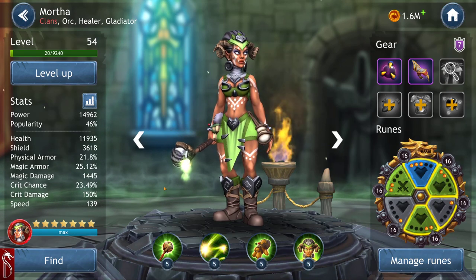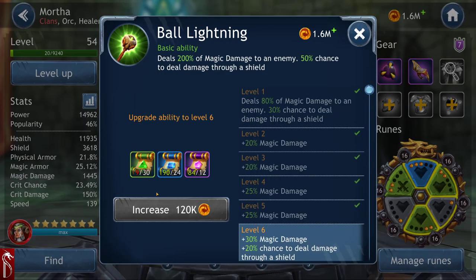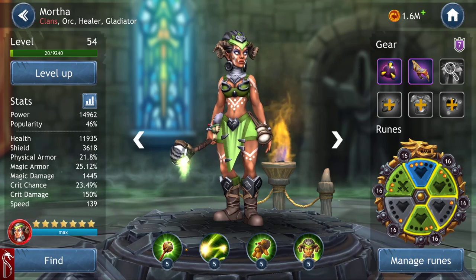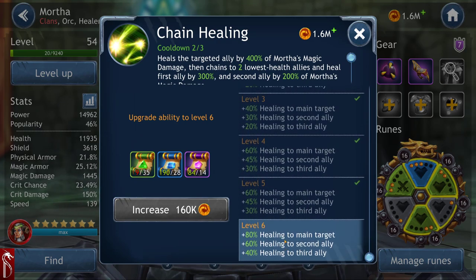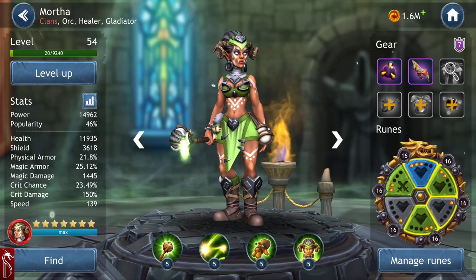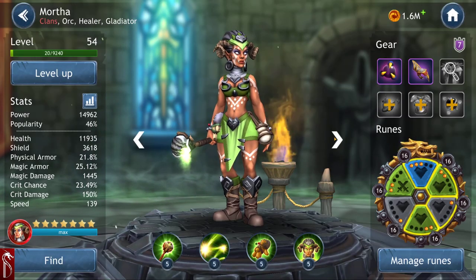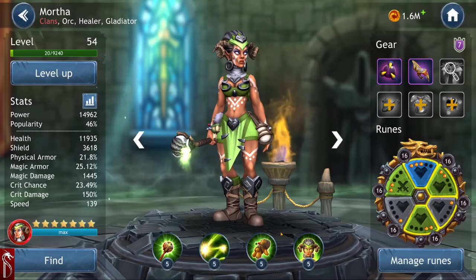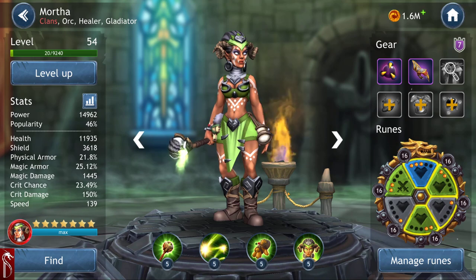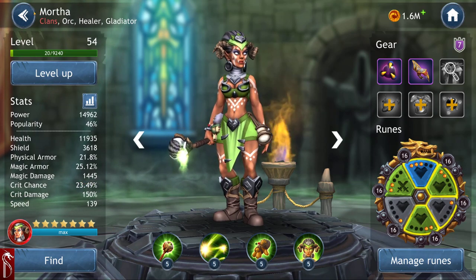So, what's the most important thing? At this particular point, I believe it's ability scrolls. I am at level 5 on her abilities across the board — I could be at level 6. At ability level 6 she requires hero level 56 to 58. I've got the gear, I've got the level, I've got the star count — but her magic damage is still only 1,445.